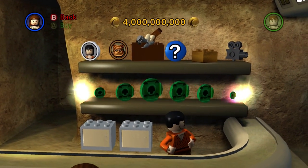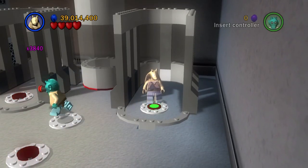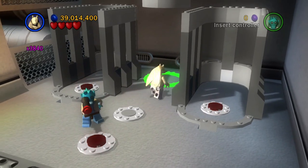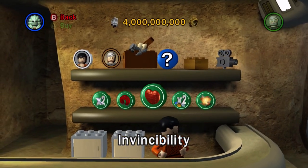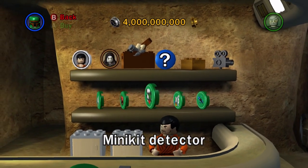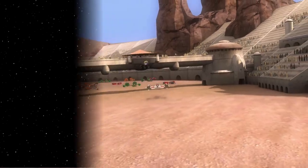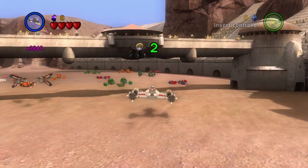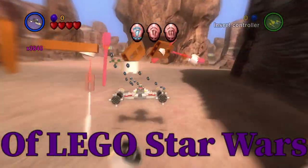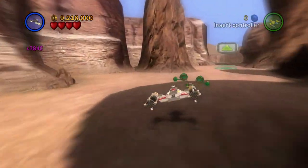A big part of LEGO Star Wars: The Complete Saga is the extras. Most extras are unlocked in levels by doing a challenge to collect a red brick, which unlocks the extra. Some extras, such as invincibility, provide a strategic advantage in nearly every level, while other extras, such as stud multipliers or minikit detectors, lose their efficiency when you max out on the materials necessary for these extras to function. But overall, most extras do have their uses. Today, I will be talking about the useless extras of LEGO Star Wars: The Complete Saga — extras that provide little to no use in nearly any case.